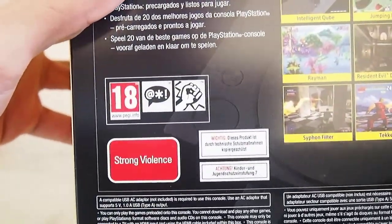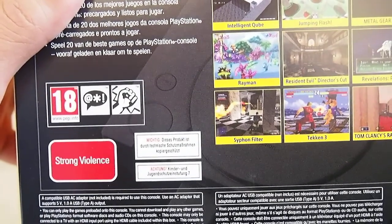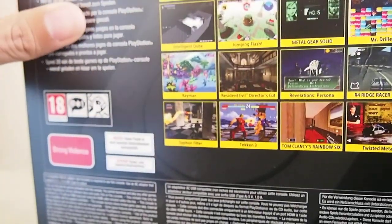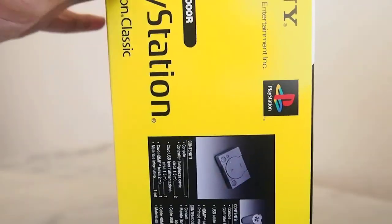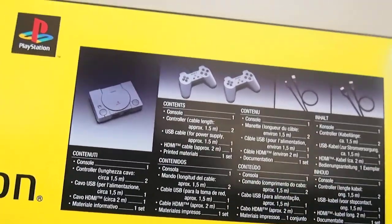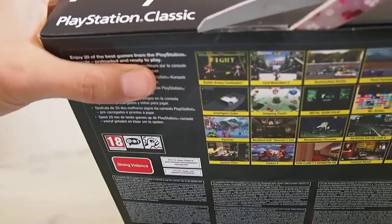If anyone's curious, the Japanese version actually contains different games, most of which are JRPGs — Parasite Eve, Saga Frontier, Arc the Lad and its sequel. There's also Armored Core, G Darius, and others. This North American version lacks some shmups compared to the Japanese version.